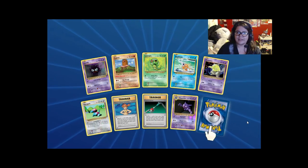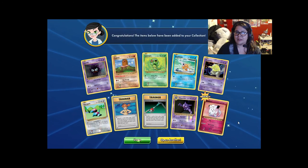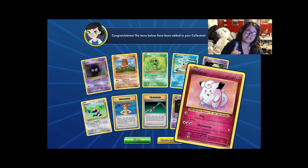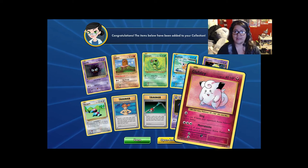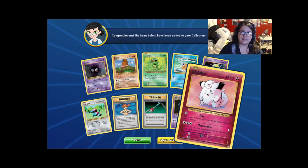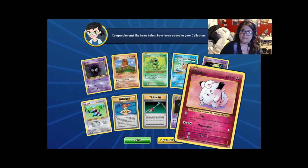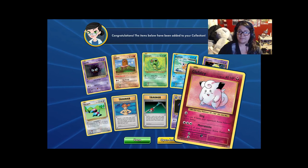Reverse holo Haunter. Clefairy — you're adorable. This is actually the first instance of a rework in a first-gen card that I noticed when this set came out. Obviously they didn't have Fairy types back when the base set came out, so Clefairy was considered a Normal type. For them to rework it as a Fairy type now — that's pretty cool.